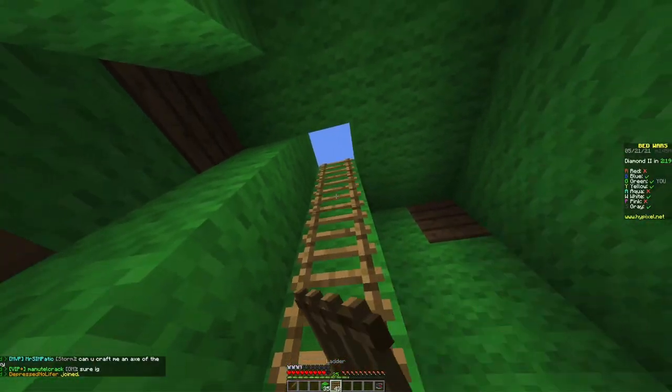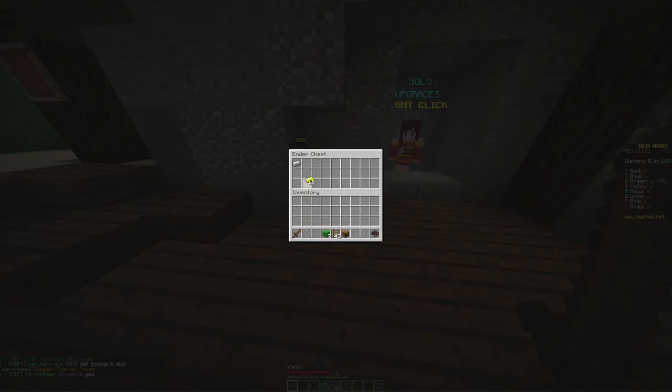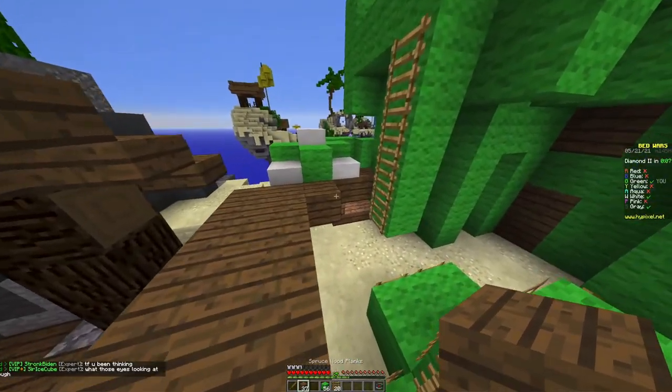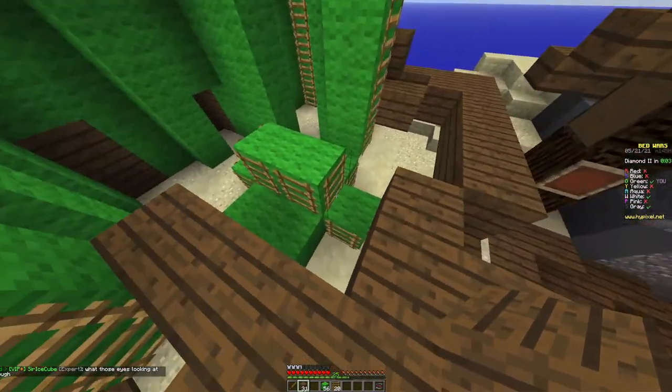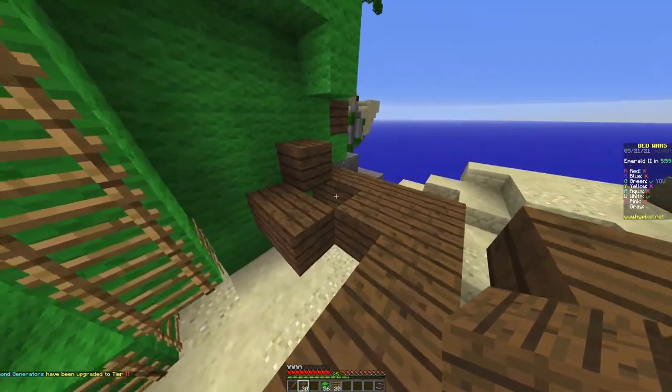Now I'm just going to add the finishing touches, which are just the ladders. I'm actually kind of surprised we're still alive — Grey's actually just taking out all the teams for us. And now I'm just going to add a fake floor like last time. It's not very convincing, but I mean we can do what we want. I have a lot of wood so I'm just going to do that now.